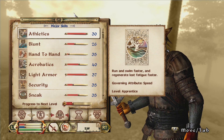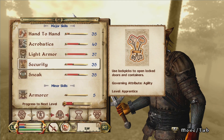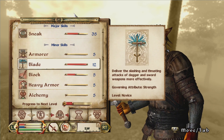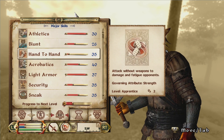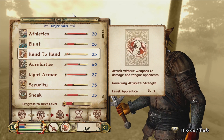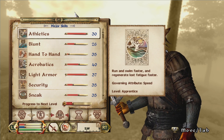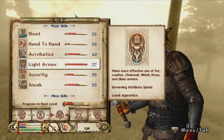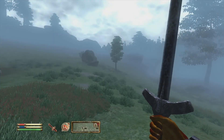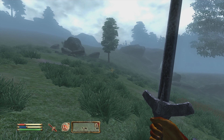If you use the sword your blade skill will upgrade, but you won't level up as a whole from it. You could also go hand-to-hand and get rid of weapons entirely — that's also something you picked. Your athletics is almost at 31, light armor is almost at 38, and blunt is at 26. That's how far you are to the next level for each skill.